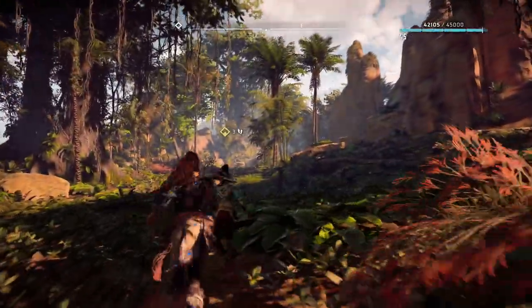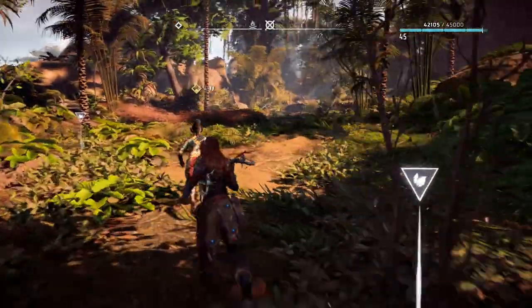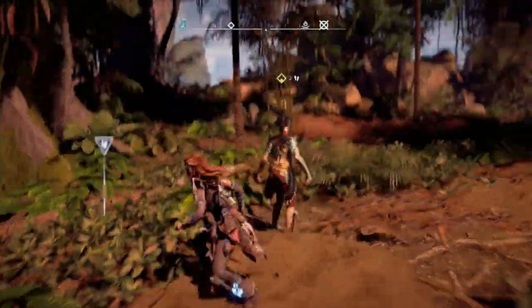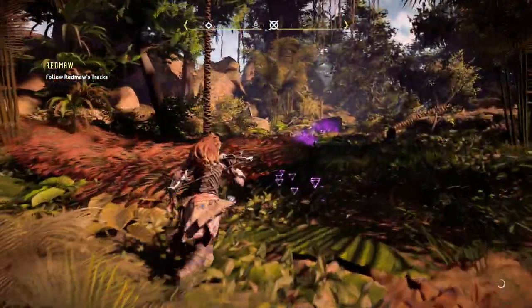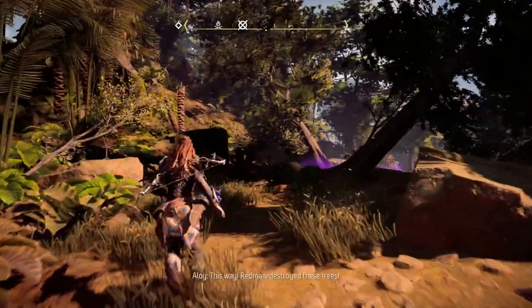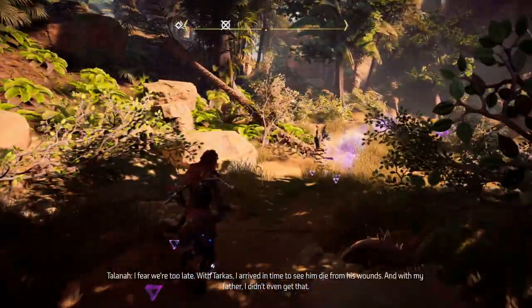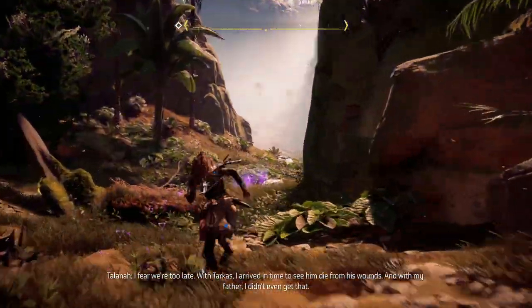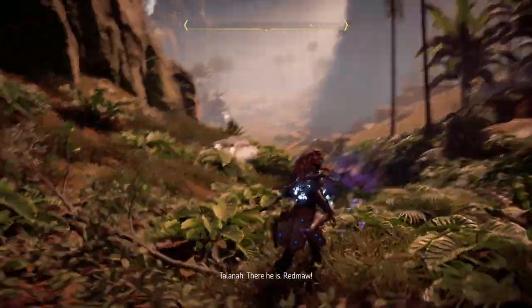I'm not gonna do the tall neck right now since we're pretty close to this quest. Talana, where did Aziz and Red Maw go from here? I can follow their tracks. There's a big piece of debris, and Red Maw destroyed these trees. Tarkus — she arrived in time to see him die from his wounds. With her father, she didn't even get that. And there he is — Red Maw.